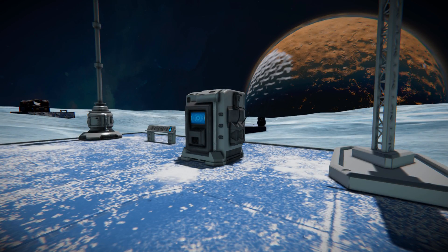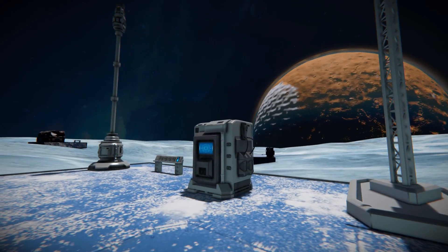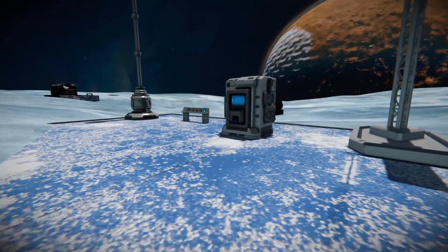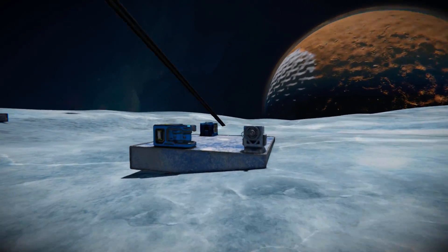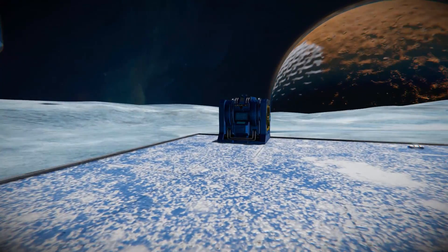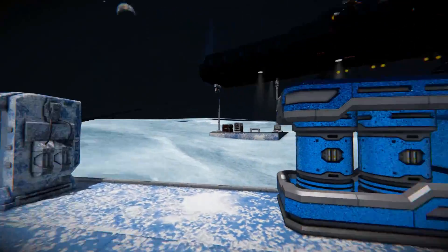Now let's connect two grids and show how power transfers. We've got pylons set up on this grid and two batteries. Battery number two currently outputs one watt. Connecting the pylon over to a separate grid switches it on — we can now access the medical bay and survival kit. Battery number two's output has risen to 8.62 kilowatts.